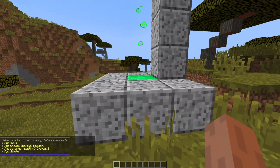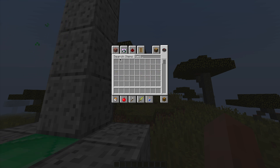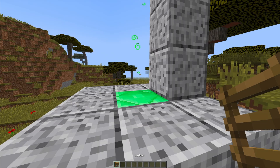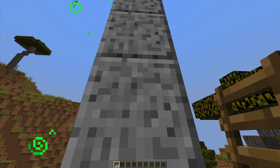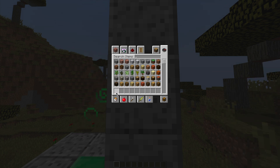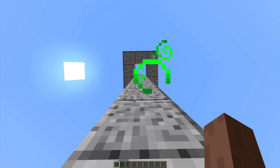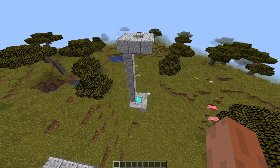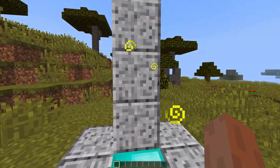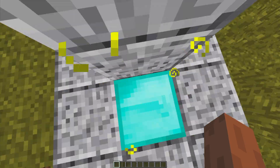We're going to look at all of these examples and then show you the commands and how to create one yourself. So if we wanted to get to the top of this tower, we would usually grab some ladders and it would take quite a while. However, because we have this plugin, we can step on the Emerald and go up in a pretty quick manner. There are some really cool particle effects, and up we go to the top. Then we have a slightly quicker one here using a diamond block, with a nice yellow particle effect.